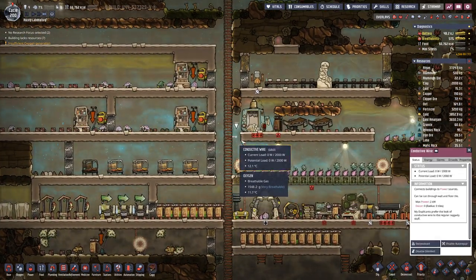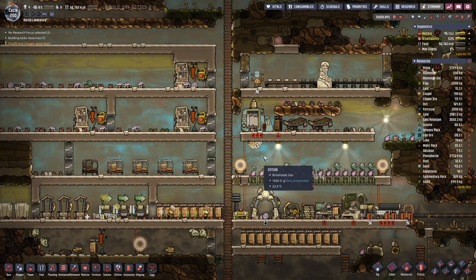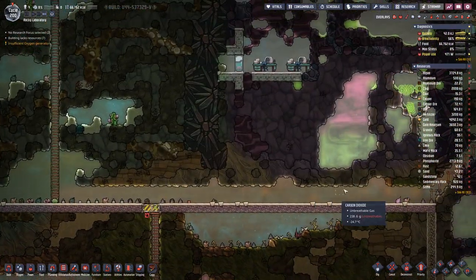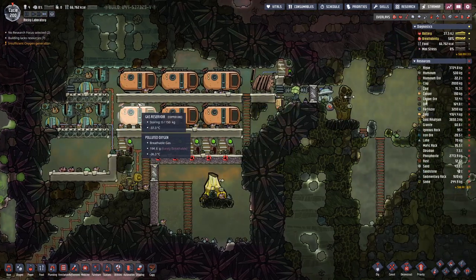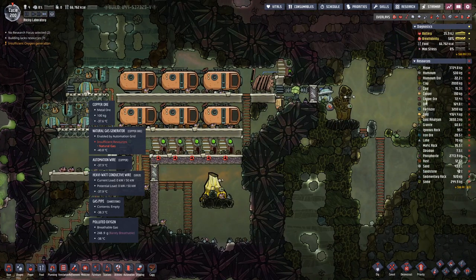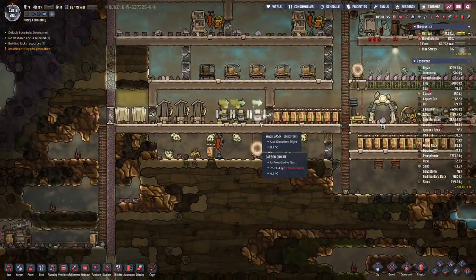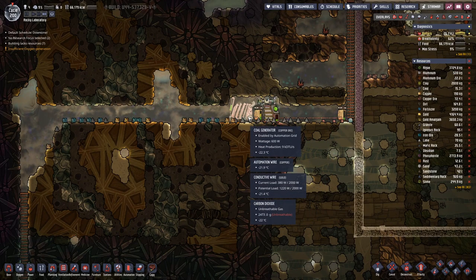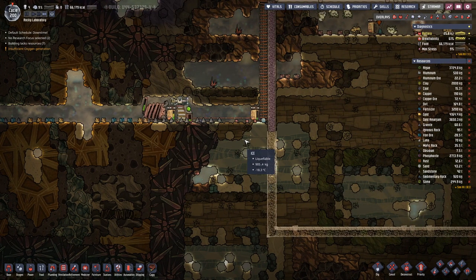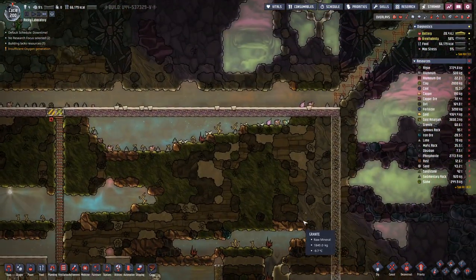So I think now it's actually time to connect this because once we get power out of here, we should no longer be using this coal generator. At least I hope that's how it works.